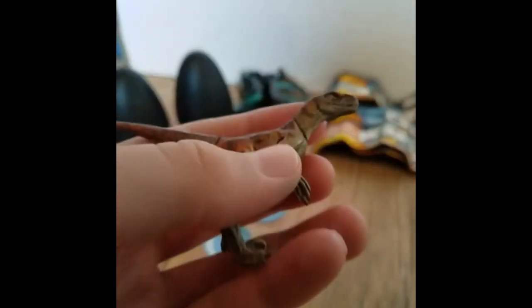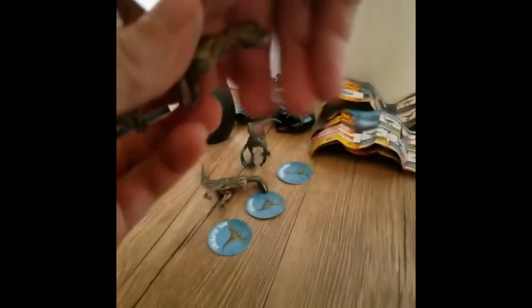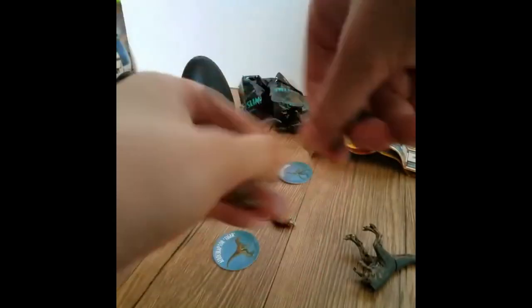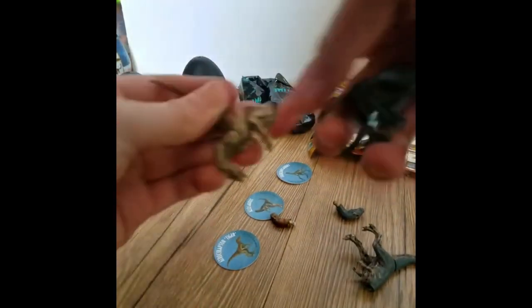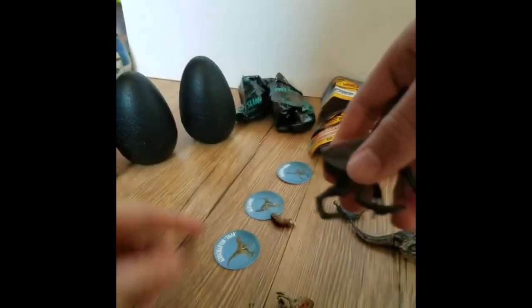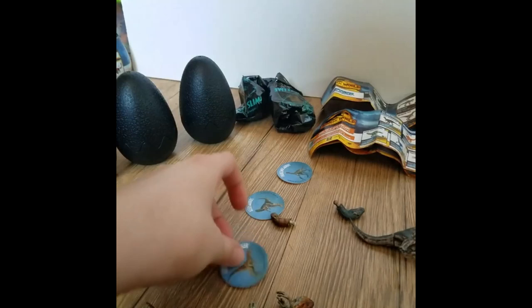Just want to review some of these quick. Trosoraptor Tiger — really nice, I definitely like it. I really like it when they do the head being able to pop off, because then you've got some nice articulation there, and then you can also make better hybrids — like, you can do this, a Therizinosaurus with a Trosoraptor tail type of thing. Here's the little token and some of the stats.